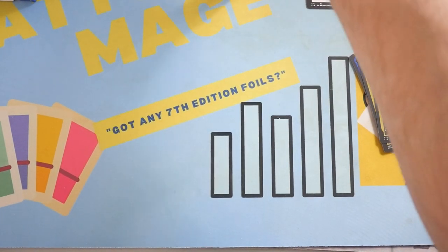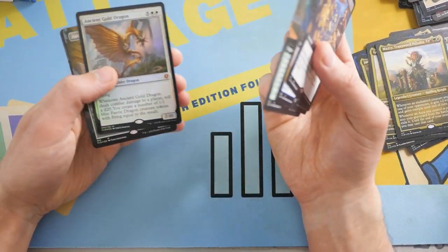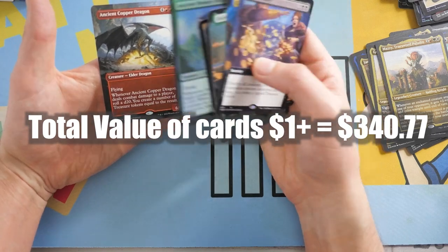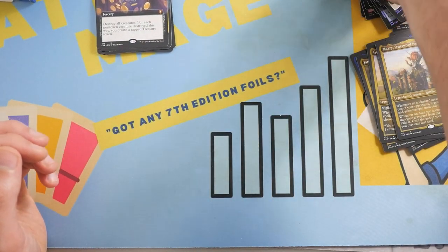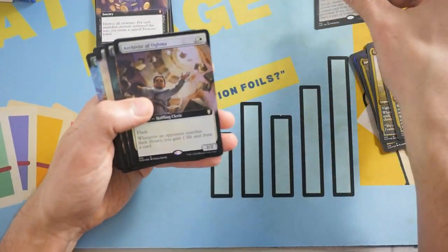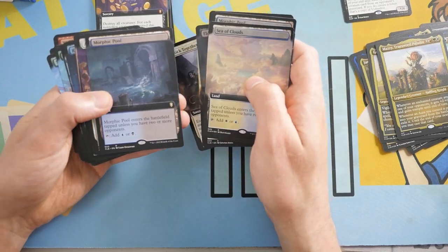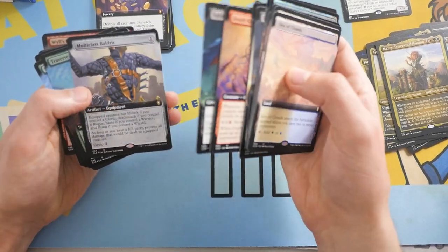I'm just blown away by what just happened. So we got Blood Money — pretty good. Ancient Gold Dragon, two of them, one is Borderless Foil. Ancient Brass Dragon Showcase Foil. Ancient Bronze Dragon Regular Foil. And a Borderless Ancient Copper Dragon. Absolutely filthy opening. But that's not it — let's see some of the good Extended Art rares we got. We've got Archivist of Agma, Morphic Pool Foil, Displacer Kitten, Sea of Clouds, Morphic Pool again, another Archivist of Agma, another Sea of Clouds. This is insane.